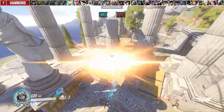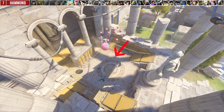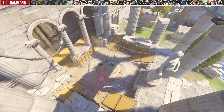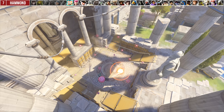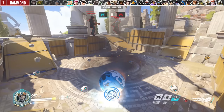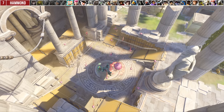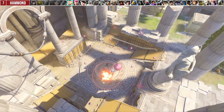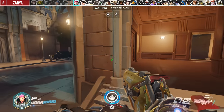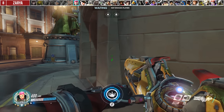A lot of Wrecking Ball players go for a high grapple, drop their mines, then pile drive. When Wrecking Ball pile drives he gets a little boost forward, so this combo is not actually a mistake per se, as there are times where it's appropriate depending on where the enemy is. However, the improved combo is to 180-turn before pile driving, making use of that forward momentum to pull more enemies into the center of the minefield, giving them a lower chance of survival.